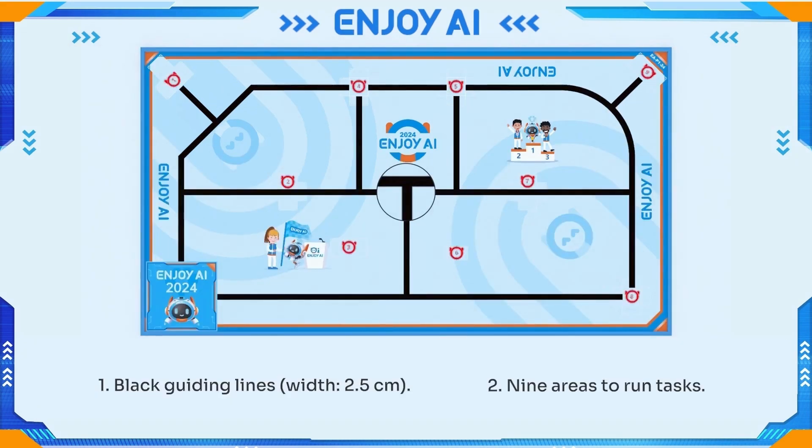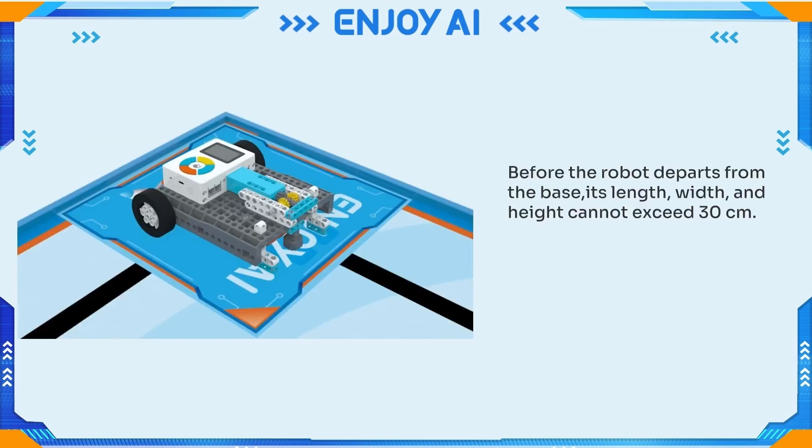The field features black guiding lines and nine areas to run tasks. Before the robot departs from the base, its length, width, and height cannot exceed 30 cm. After departure, the parts of the robot may be unfolded.